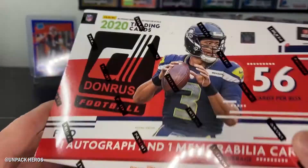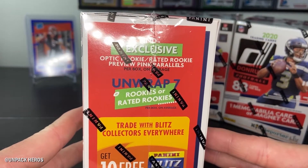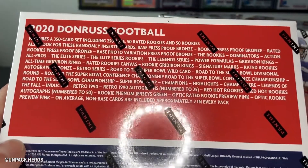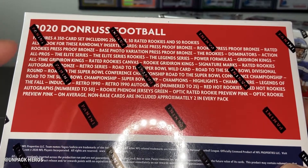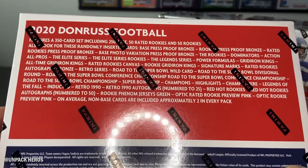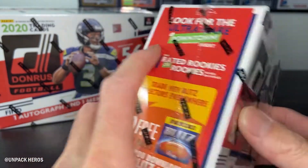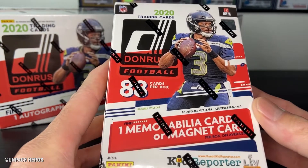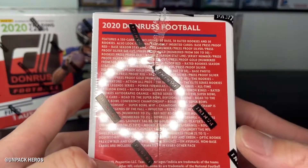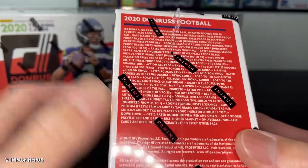With the Megabox we are guaranteed one autograph or one mem card, as well as the exclusive rookie preview optic, and we're guaranteed to hit at least seven rookies or rated rookies. I do believe we do not have a shot at the downtown insert out of the Megabox, which is kind of a bummer — because the Blasters do have a shot at the ultra rare downtown insert. With the Blasters, we're looking for at least one mem card or a magnet card. I haven't seen the magnet cards; I think it's new for this year. It looks like we can hit a lot more stuff out of the Blasters compared to the Mega.